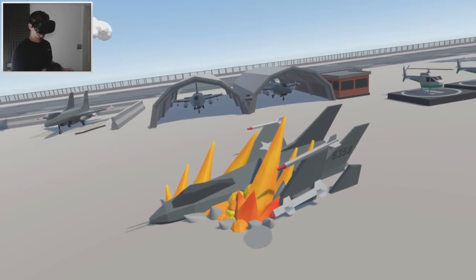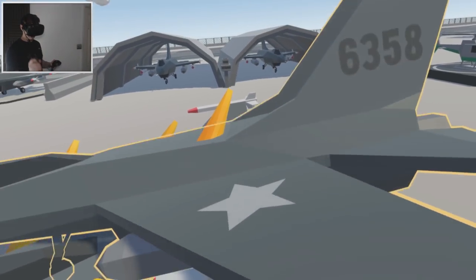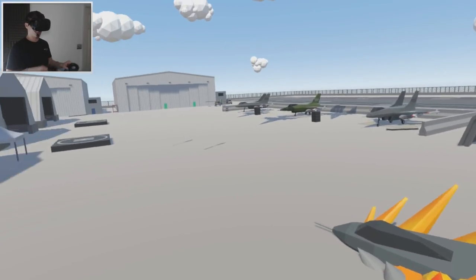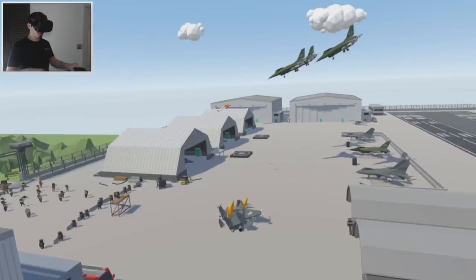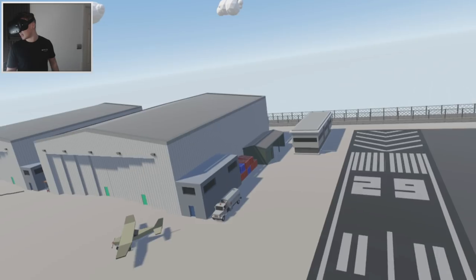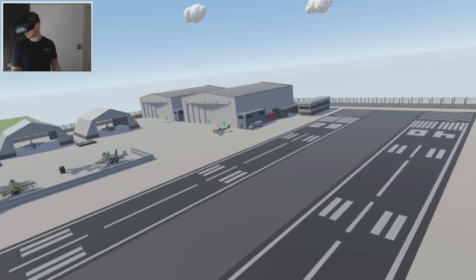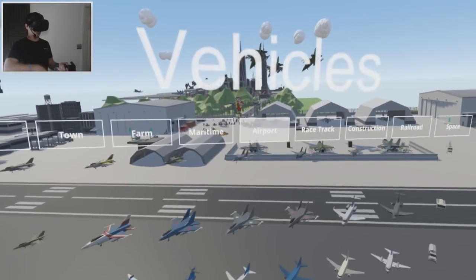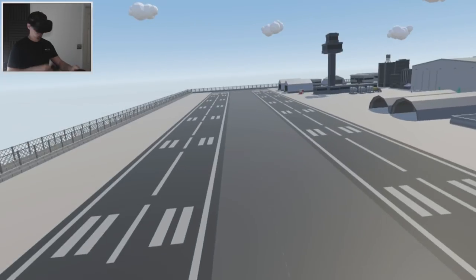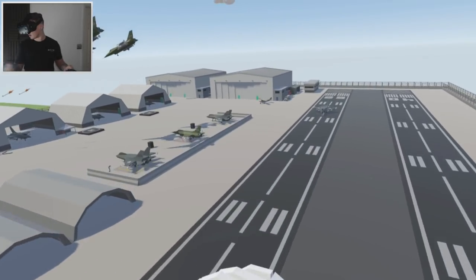We have the crashed jet as well — I used two planes for this to make it look like it's been torn apart. There's still a lot to be done, but overall I'm really happy with what we've done today. Maybe we should have a fighter jet actually taking off on the runway, since we don't have any there yet. Let's go ahead and add that — and we can have one taking off as well. Awesome.